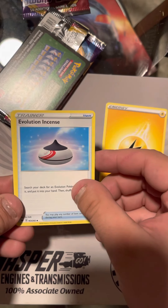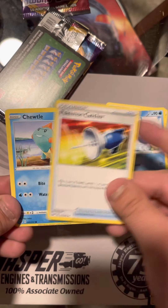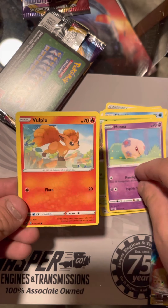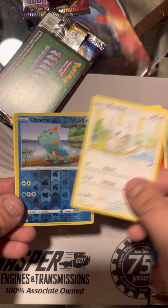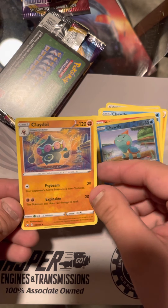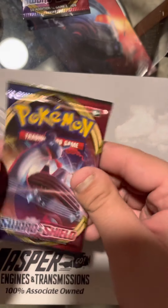Pack number four here. We got a Lightning Energy, Evolution Incense, Drizzle, Pokemon Catcher, we got a Chuddle, Rosalia, Muna, All Picks, Mencino, a Reverse Holo Chuddle, and I got a Rare Claydol. Nothing on the first pack, on to the fifth.